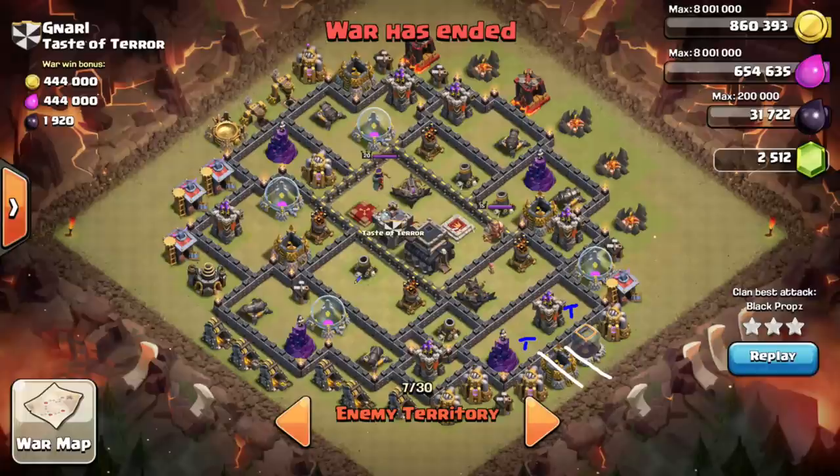He drops a heal for his hogs and they take out all the defenses in that section. He actually sends a couple balloons but they don't take out the archer tower because of the air defense — sort of a mistake to send those there. But eventually the hogs bust through, taking out every defense in that section. As they start to go toward the next compartment, they trigger one of the giant bombs — there's a double giant bomb set right there. Now that's a big investment: six, eight, maybe nine hogs and a heal spell used. But look what he's gotten — four defensive buildings taken out and one bomb of the double set triggered.